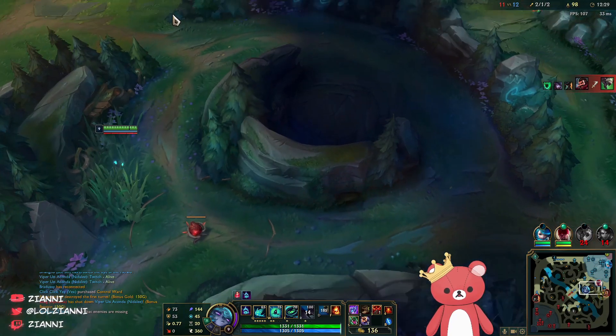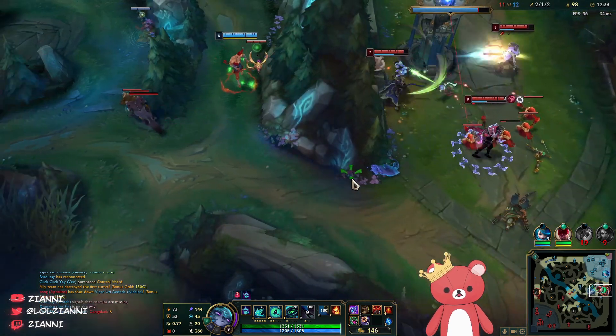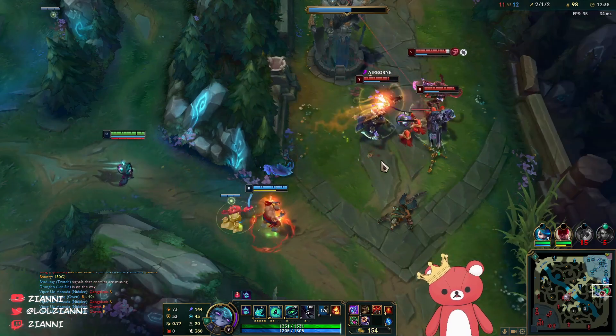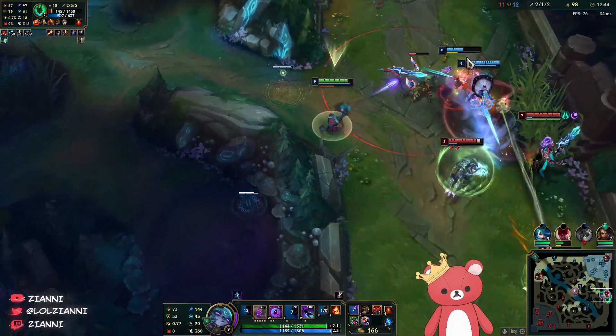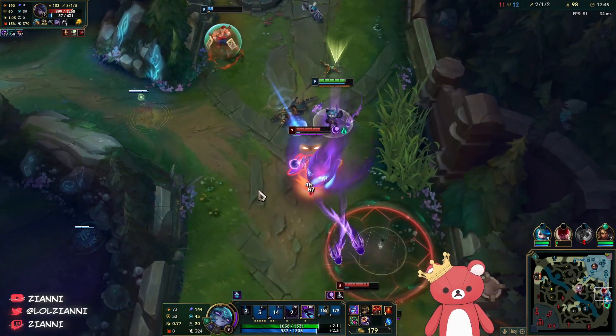We are taking a lot of damage here. Are they actually just forcing this? We have Lee Sin kick — just kick him into the tower, yeah. We just focus the Nautilus, hello.